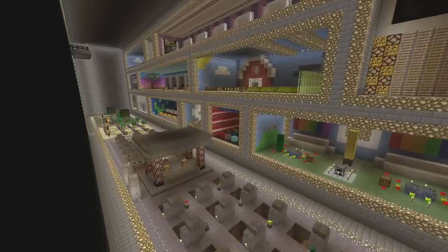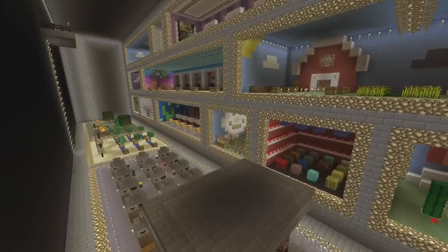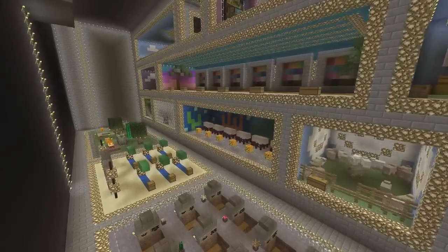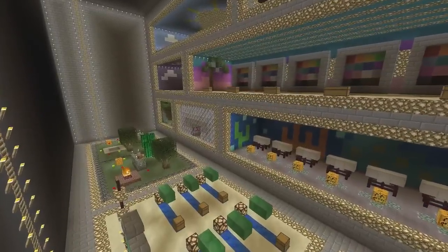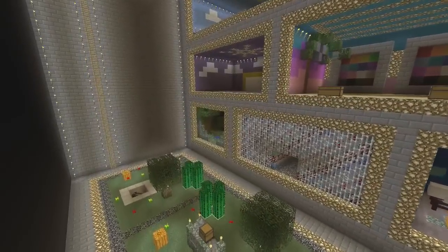There's a punching an iron golem to death minigame, a baking a cake minigame, a dig down game, and dying the sheep. It's all over the place. The room with the iron bars in front of it is an enchantment level 30 room where you just try and get to level 30 as fast as you can.